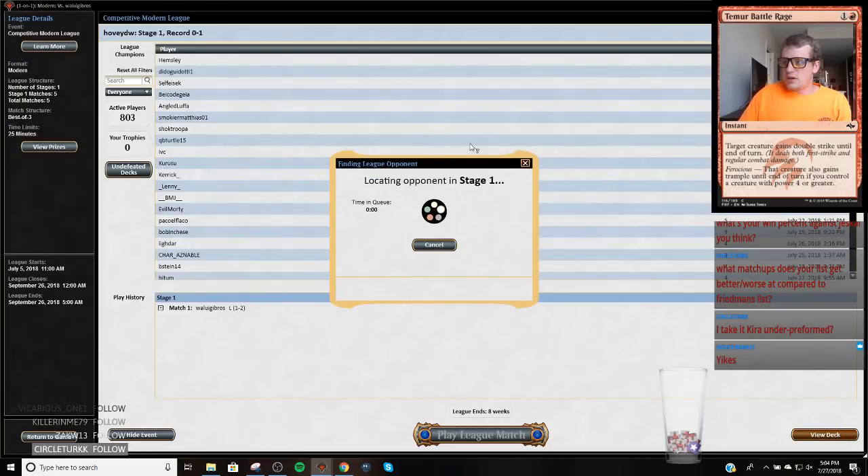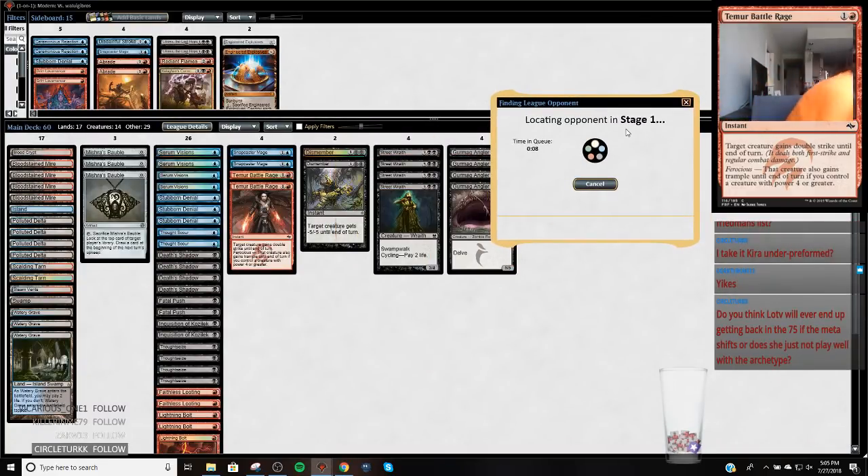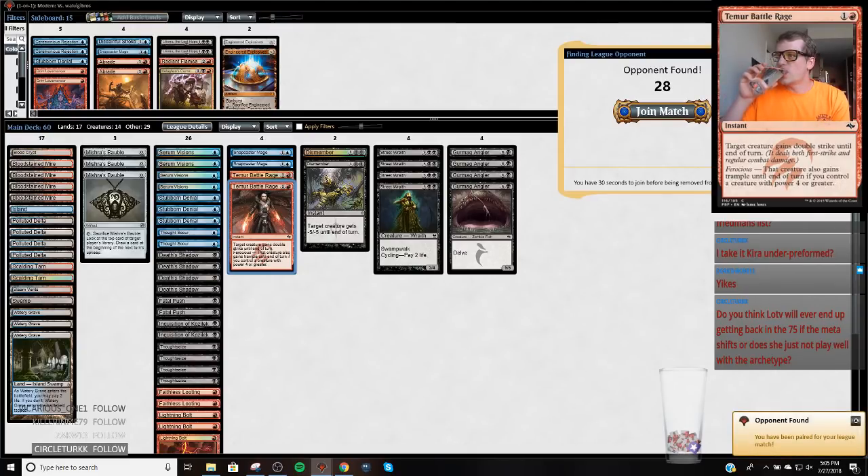Rough way to start the stream. I'm going to grab another glass of water. Ludo on the Veil is just very poor against Humans and Hollow One — that's why she doesn't see play. It's supposed to be good against midrange decks, but the premier midrange deck plays Collected Company.